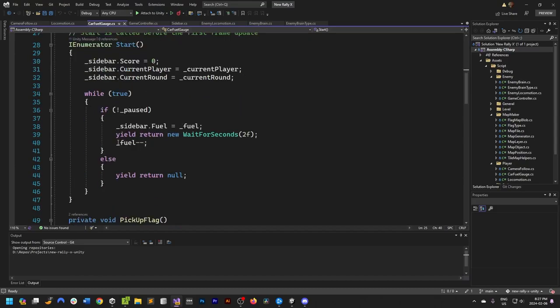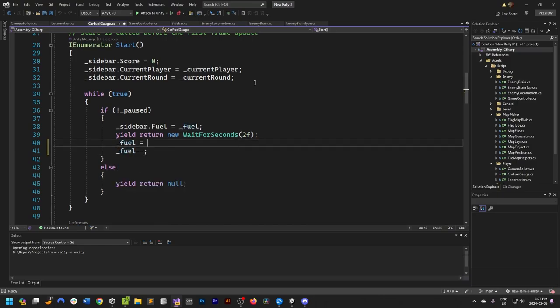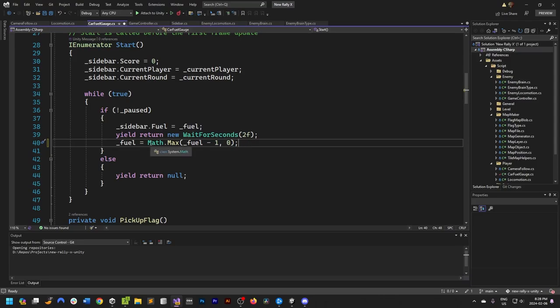Let's do the slowdown first. Instead of fuel--, let's change that to fuel equals Math.Max(fuel - 1, 0). This subtracts one from the fuel, but if we're at zero it'll pick up the maximum value which is zero — so it clamps it to zero.